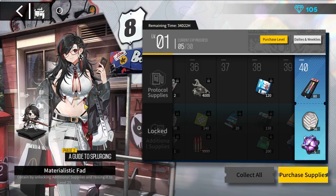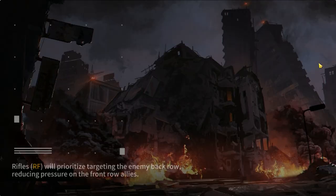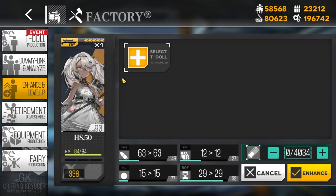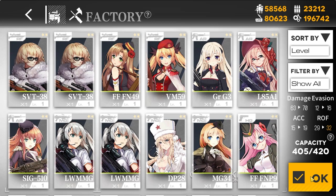As you progress and your T-Dolls gain levels, you must enhance and dummy link them to make use of those levels. Here a doll has been leveled to 90 but her combat power is only 338. Head to the enhancement screen where you can gain stats by recycling T-Dolls — just get rid of all your two-star dolls but keep other rarities. After enhancing, you still need to dummy link her.